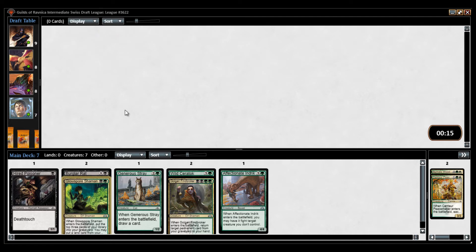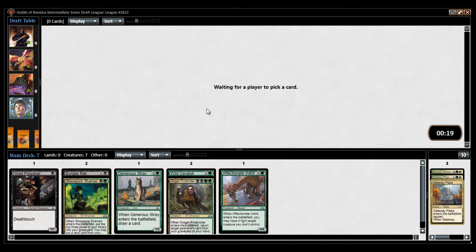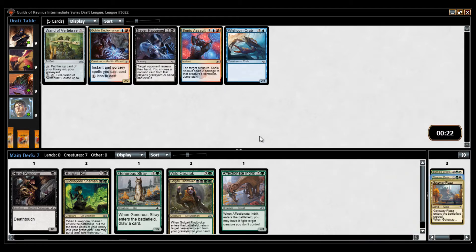Now I just need to pick up some scavenge cards. I'm going to take Gateway Plaza in case I end up wanting to splash something. I don't think this card is good enough to splash, because you want it on curve. If you cast this on turn six, it's not that good.